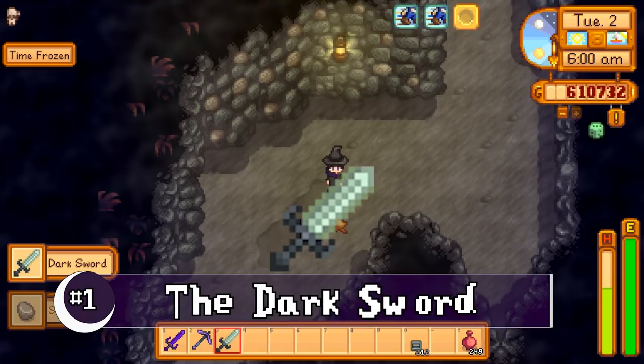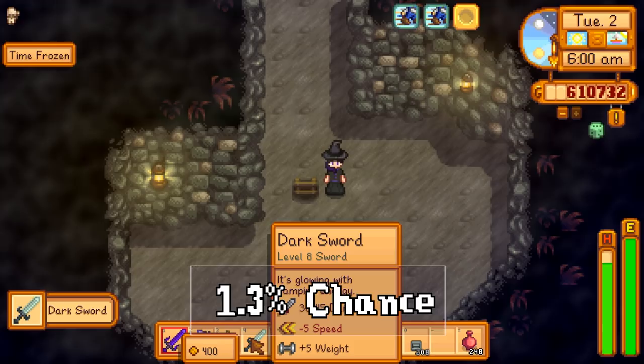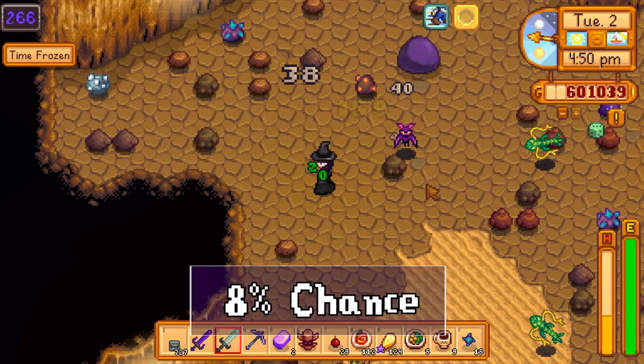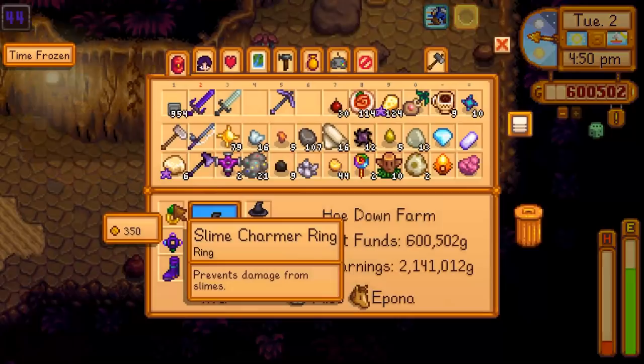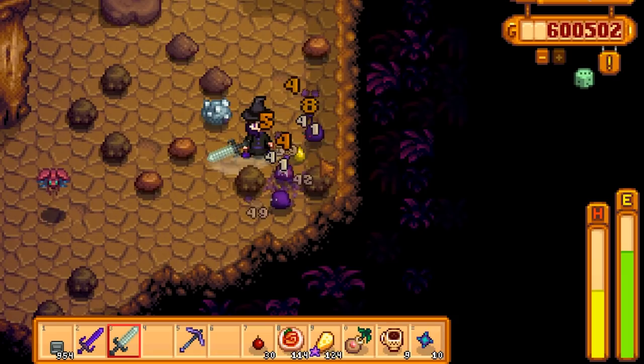Starting this list off right with number one, the Dark Sword. This sword has actually been in the game files for quite some time, but has finally been introduced as a rare drop from the haunted skulls. You have a 1.3% chance that one of the haunted skulls will drop this sword. With it, you have an 8% chance of restoring some health back based on the amount of damage you deal. I like to run in Skull Cavern with it, paired with the Slime Charmer Ring, basically just filling my health meter up with no worries of dying in a slimy infested level.